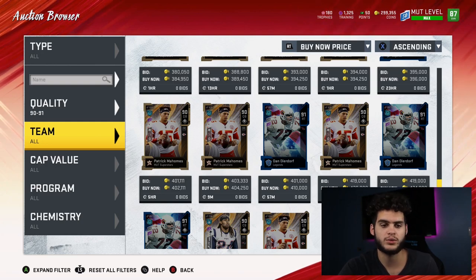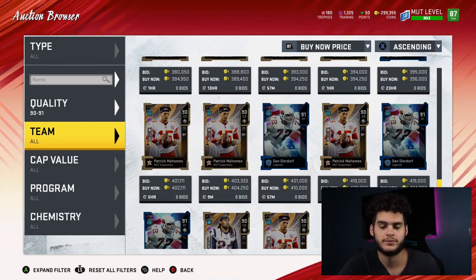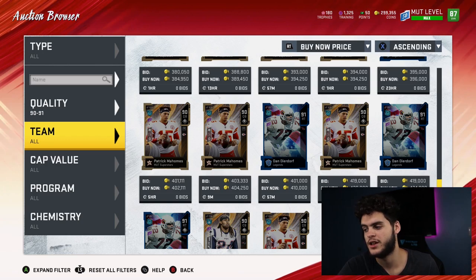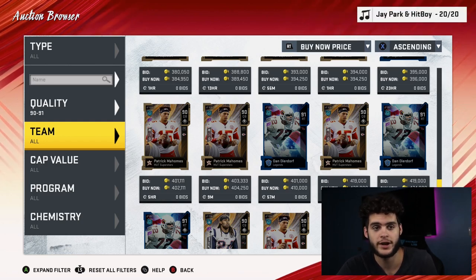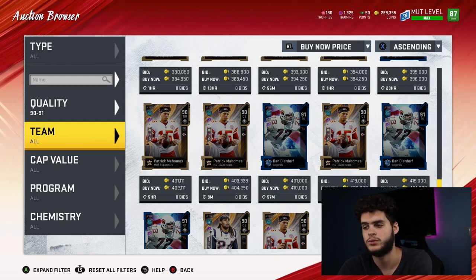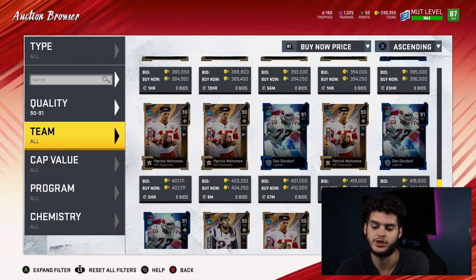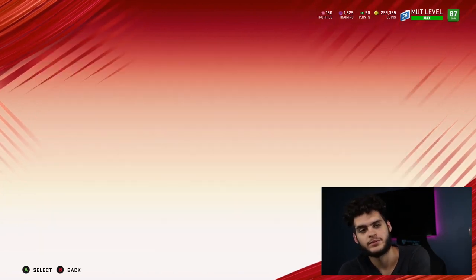When a player flies up — like when Pat Mahomes news comes out — you sell them. If you have Dan Dierdorf and his new card's coming out, you sell him. If they say Barry Sanders is coming out, you sell the best running back you have. Even if you have him, if there's a new one coming out, sell him because he's gonna be crazy in price. Wait for the price to go up — be smart about the timing, but don't neglect selling.